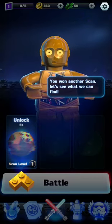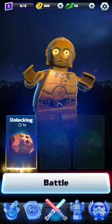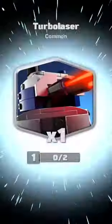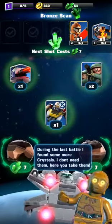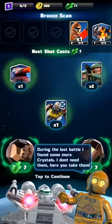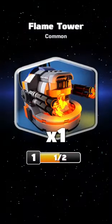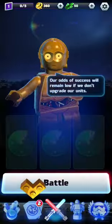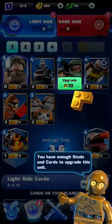You won another scan — let's see what we can find. In the last battle I found some more crystals. I don't need them — here, you take them. Bomb squad trooper, I've never seen them. Flamethrower. Our odds of success will remain low if we don't upgrade units. So let's upgrade some units.